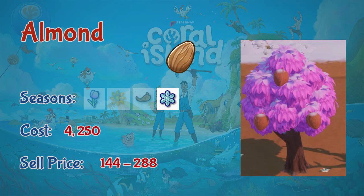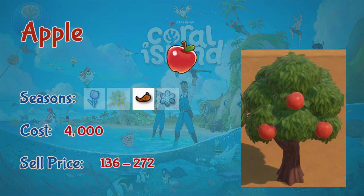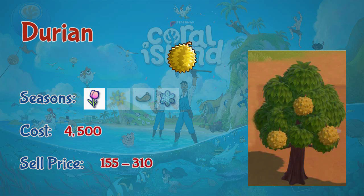Now let's look at the fruit trees. First is the almond, a winter fruit tree costing 4250 coins for saplings and selling for 144 to 288 coins. Almonds can be made into flour and pressed into almond oil. Next are apples, a four-season fruit tree costing 4000 coins, selling for 136 to 272 coins. Next is durian, a spring fruit tree costing 4500 coins, selling for 150 to 310 coins.